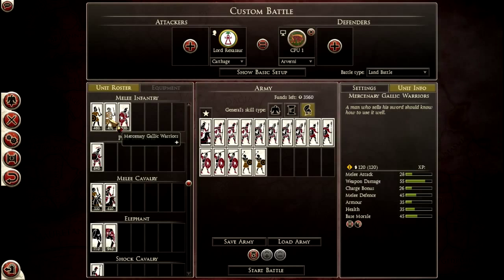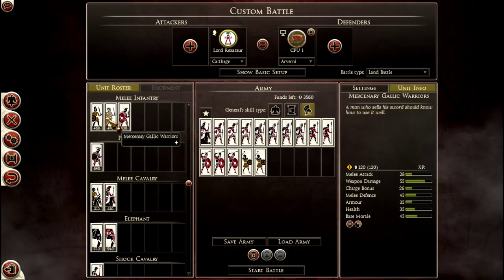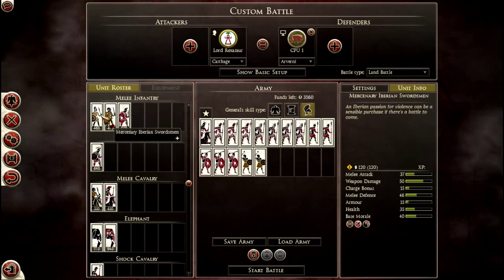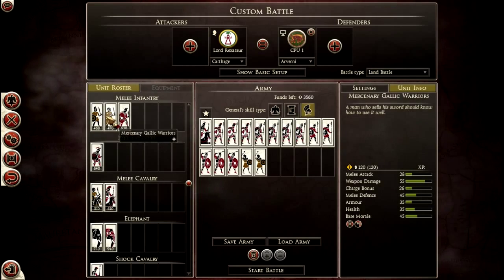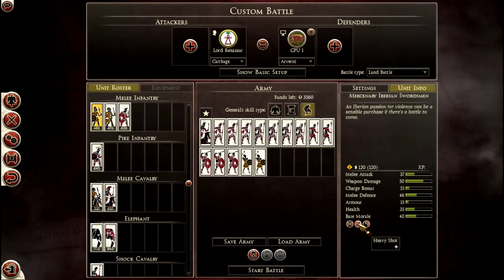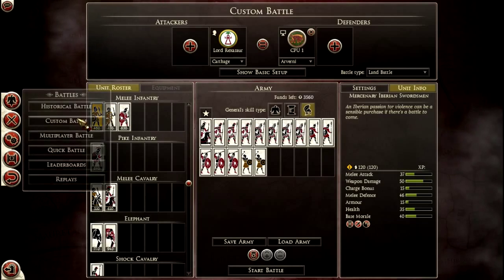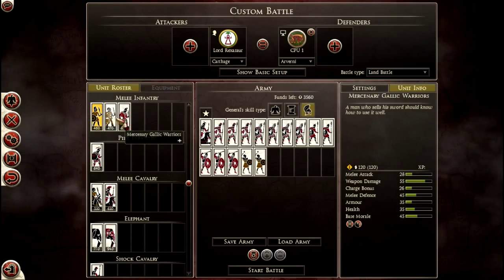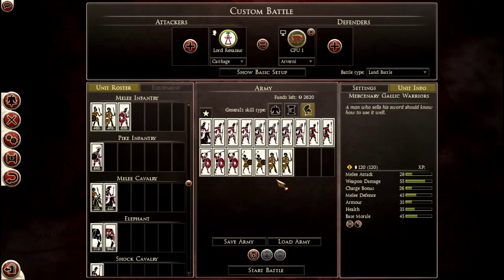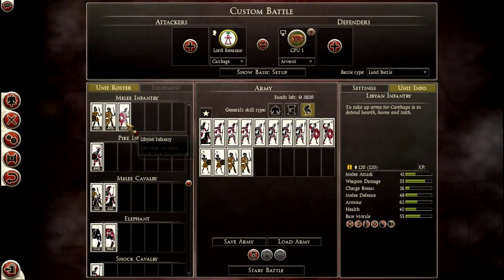Melee infantry wise, you either get Libyan infantry, mercenary Gaelic warriors, or mercenary Iberian swordsmen. The Gaelic warriors have more of almost everything — the only thing they lack is melee attack. They have a bit less melee defence but more armour and more base morale. Interestingly they seem to have some kind of Heavy Shot ability — throwing pila at the beginning of a charge. We're going to take the Gaelic warriors; they're just better. We're not going to take any Libyan infantry.